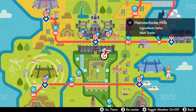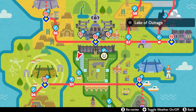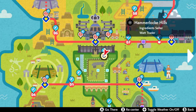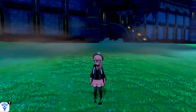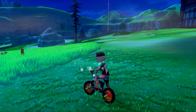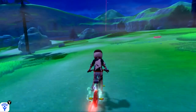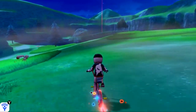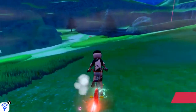We're going to start off here by flying over to Hammerlock Hills in the wild area. You're going to need the weather in the Lake of Outrage to be fog, but that kind of makes it hard to see how to get there, so we'll do that later. Start off by flying to Hammerlock Hills, and with the city of Hammerlock behind you, hop on your bike and make a right. You can see in the distance I have a very large red beam poking out — that's the Lake of Outrage, so that's kind of the area we're headed.